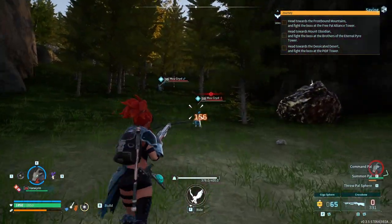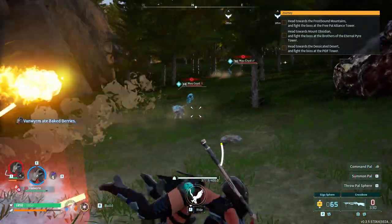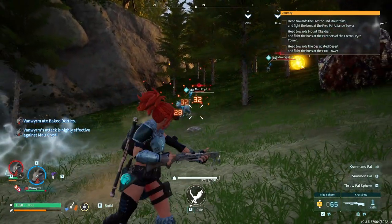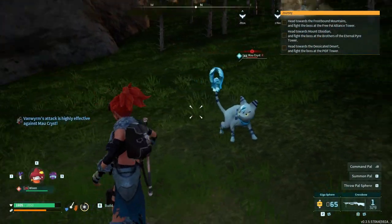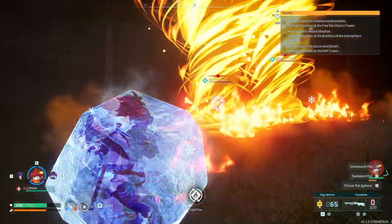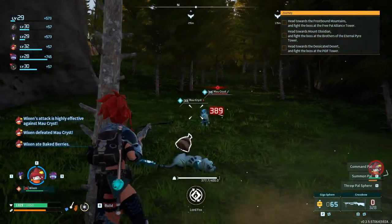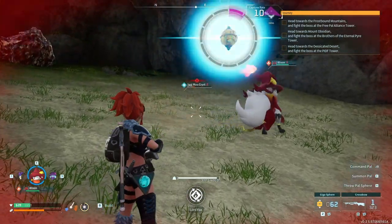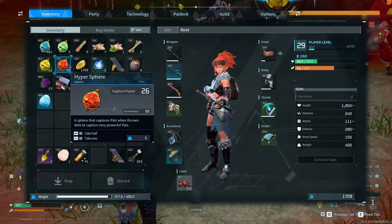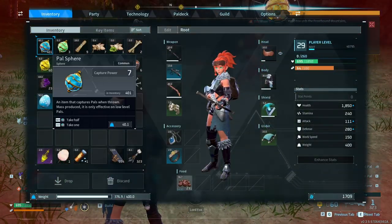Wait, this is the money guy — the one that drops money, but the frozen version I guess. Is fire really bad against ice? I think fire is really bad against ice. Or maybe it's good. I'm already frozen. But look how much damage my pal does. I regret not making more spheres before coming out here — I feel like it's so little compared to the 400 regular spheres I have.